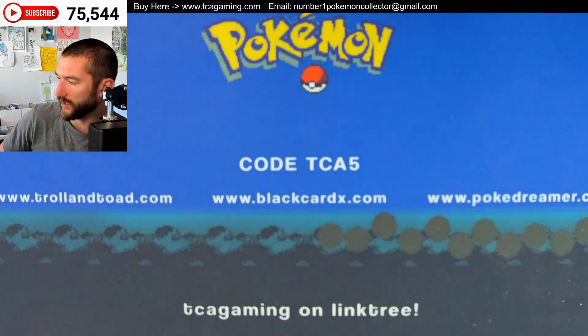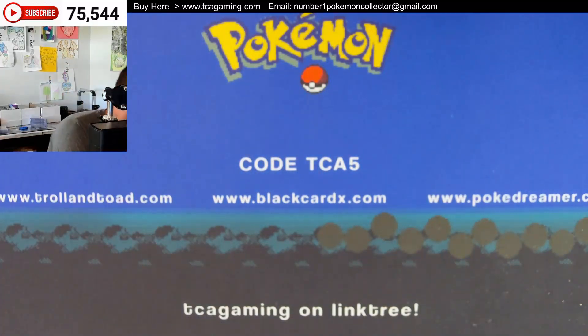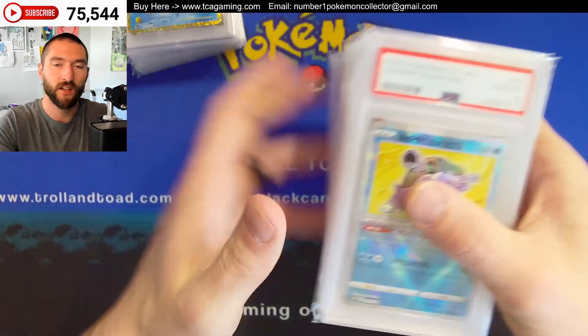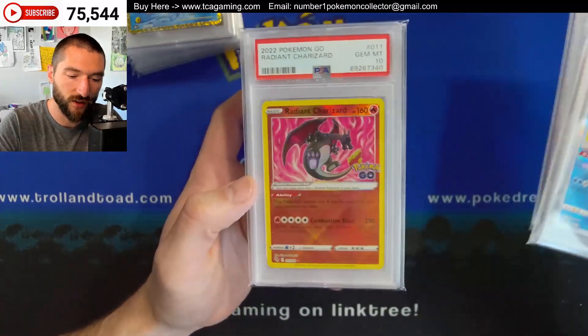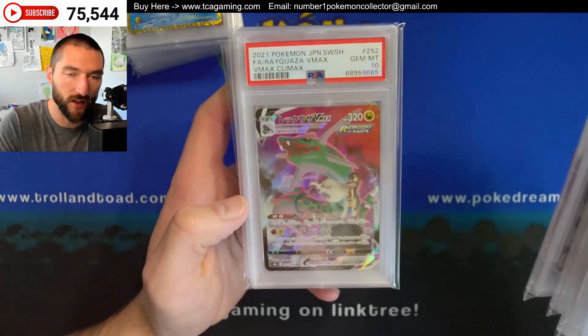There's Pikachu and Zekrom GX — that was a nice promo. I wouldn't mind having a few more of those boxes come out. Got some Radiant Blastoise, Charizard, both Japanese and English. The Radiant Eevee, Radiant Venusaur, Rayquaza VMAX.